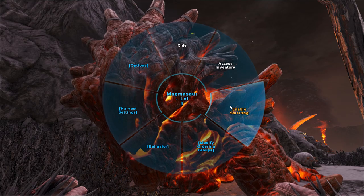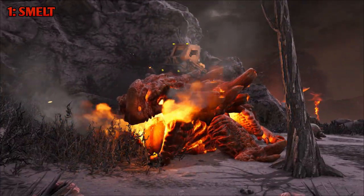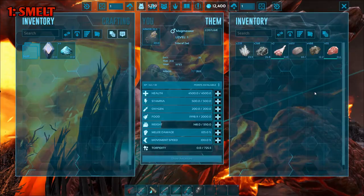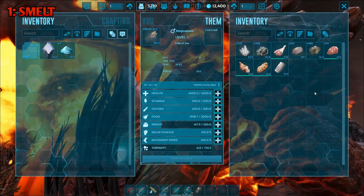The Magmasaur's first ability is that it can smelt items inside its inventory. It's a bit faster than a regular furnace, smelts the same things, and doesn't require any fuel. While it's smelting, it will move much slower.